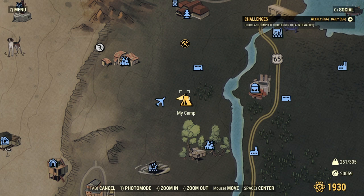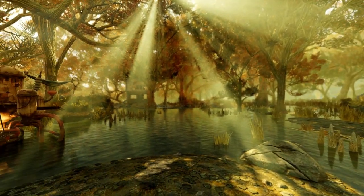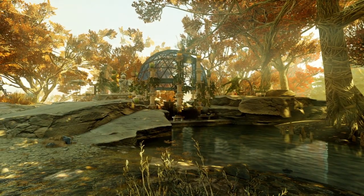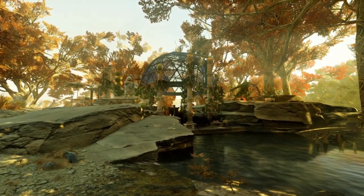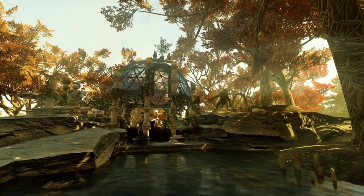I chose this location right here because there is a waterfall. It is right nearby the crashed plane — I've been dying to build over here for a while. This is the build I had in mind as soon as the greenhouse dome without a foundation was available, and it took me a little while to figure out how to do it, which I'll show you later.